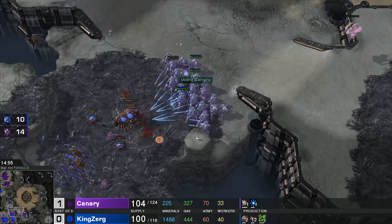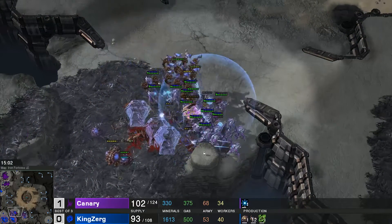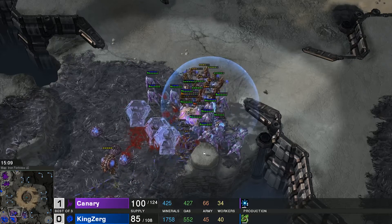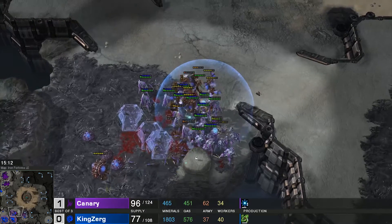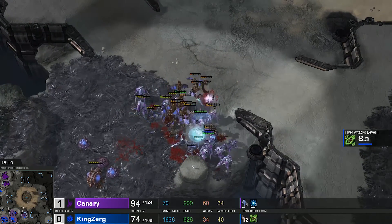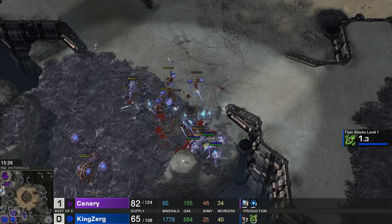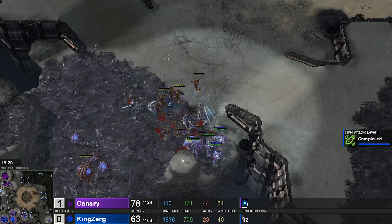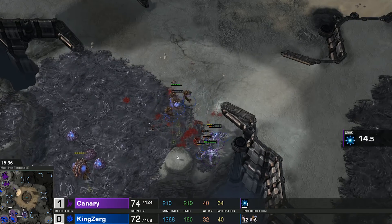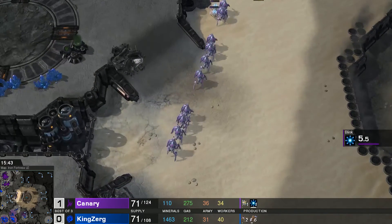At the natural base photon overcharge goes down as mutalisks try to snipe probes, but they have to pull back because of it. 14 probes are killed alongside the third base snipe — that's important for the Zerg economy. Canary starts sniping overlords. There are lings on the map but 31 stalkers are now out. Force fields go down, the warp prism goes down, and mutalisks try to do damage — but stalkers are big units and the bouncing glaives don't do quite as much. KingZerg barely defends.